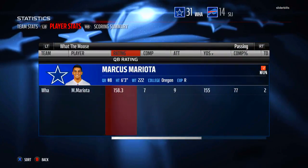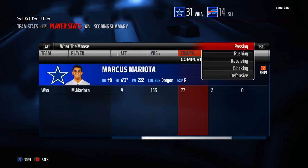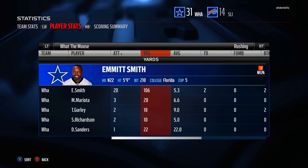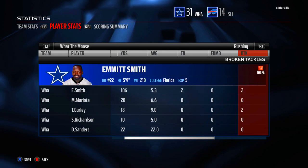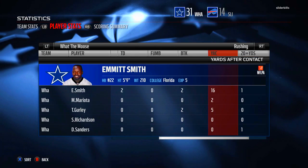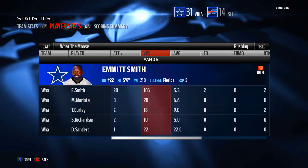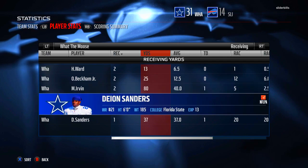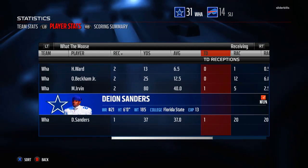Here's Marcus Mariota's day — 158.3 QB rating, 7 for 9, 155 yards, two TDs. Had a pretty solid day, didn't ask him to do much but it worked out. Emmitt Smith had 20 carries for 106 yards — very solid. A few carries where I was just trying to get a couple yards, so wasn't too worried about that average. 29-yard run was the long. Mike Irvin with two catches for 80 yards and that TD was just sick. Deion also had that touchdown as well.